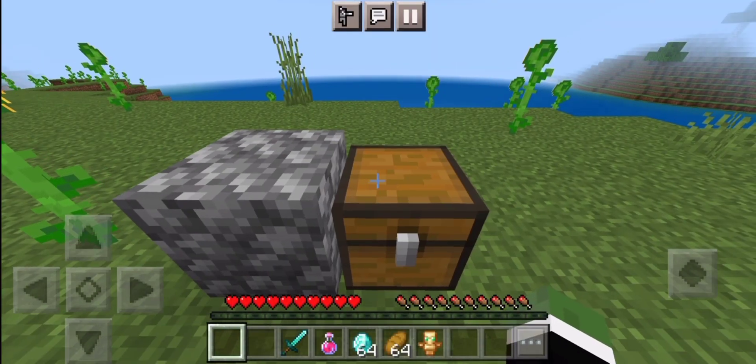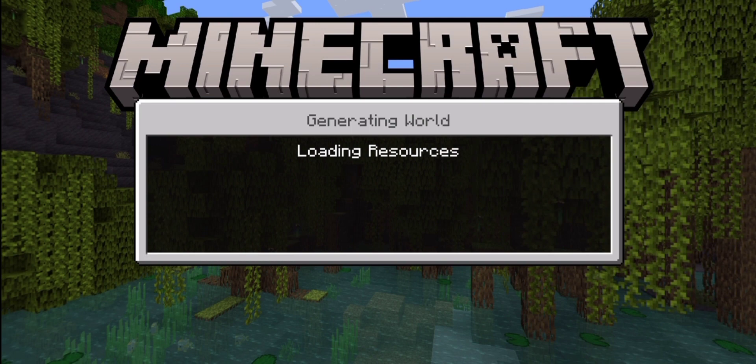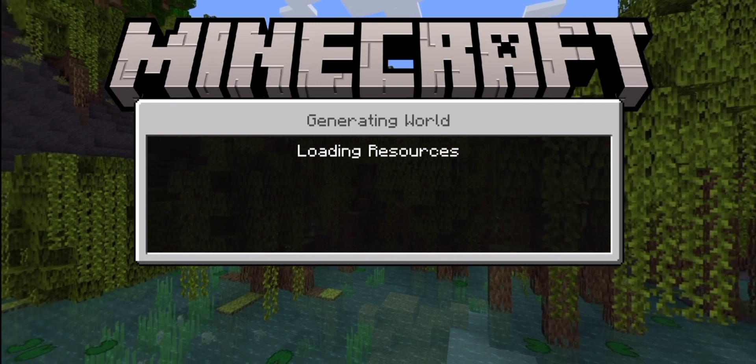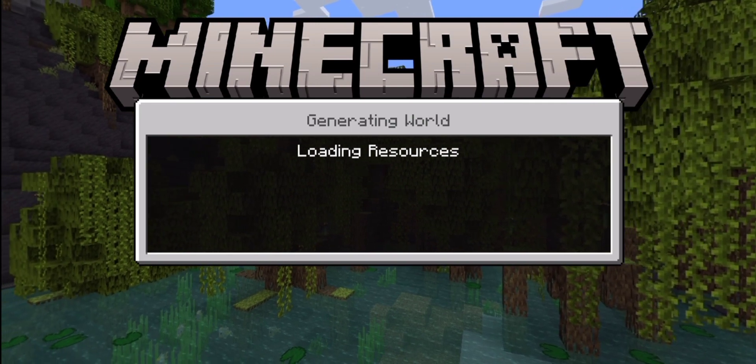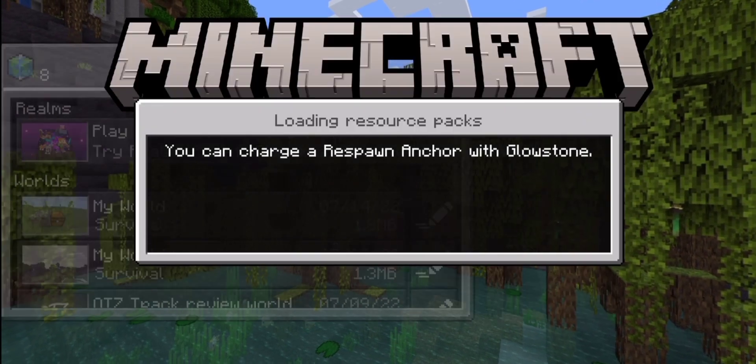Place these down, and then once you've placed them down, save and quit your world. Once you've done that, go back into your world.